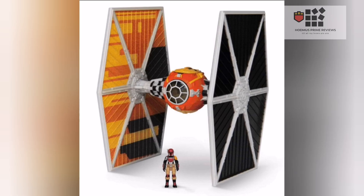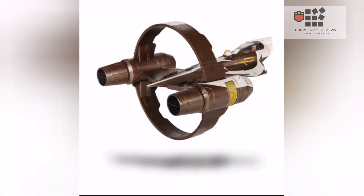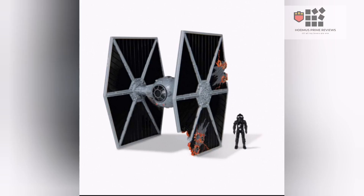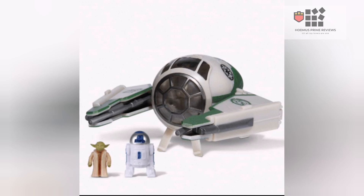And then we've got Wave 2 vehicles — Sabine Wren's TIE Fighter looking awesome, then Anton Merrick from Rogue One's X-Wing, then you've got Ahsoka Tano's Starfighter, and then you've also got the Battle Damage TIE Fighter which looks freaking awesome. And then you've got the Gauntlet Fighter with Bo-Katan looking pretty sweet. There's also Yoda's Starfighter with R2-D2.